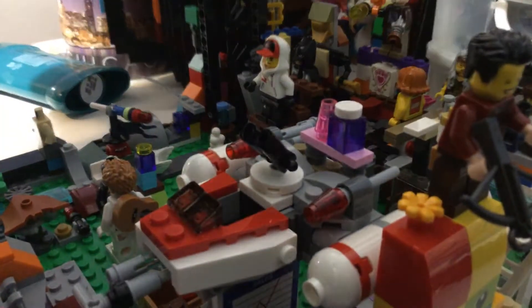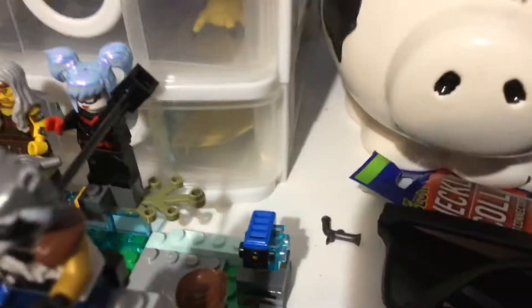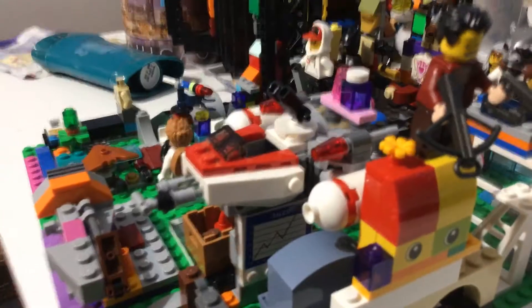You build on top of the base plate that you get. Then you have this character, this character — all the figures you see, you get. Then you have a spaceship and some key elements. Then you have a trading shop where you can trade in the money that you earn.